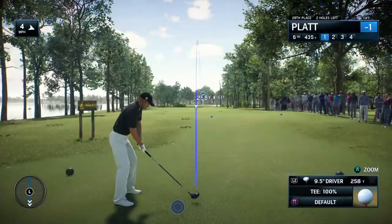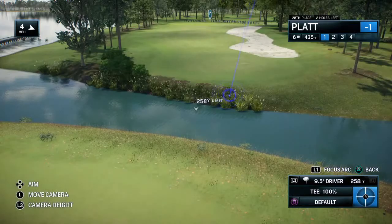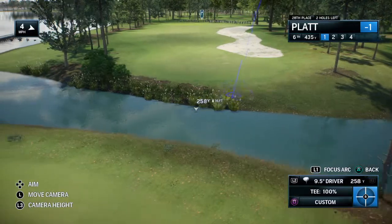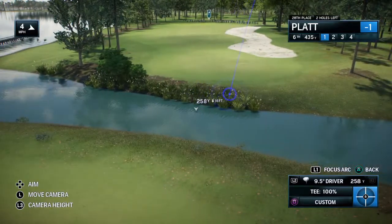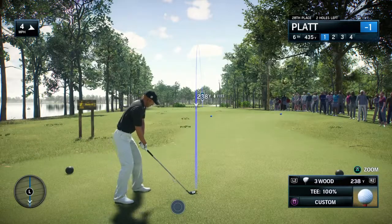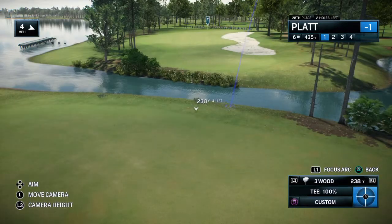Par four sixth here at the wetlands, 440 yards and water to deal with. Two choices here: lay it up short of the wetlands, or chance it — brave enough — tee it up and flash it across the wetlands to leave just a short iron into this lengthy par four.